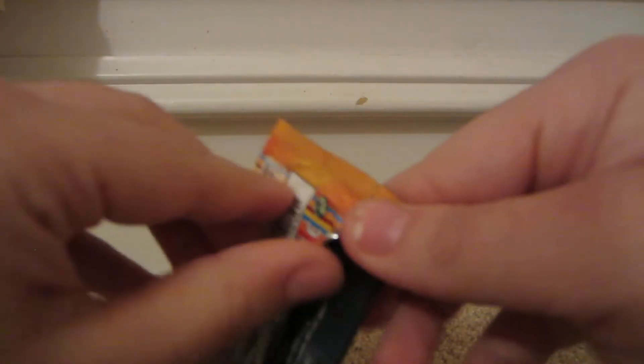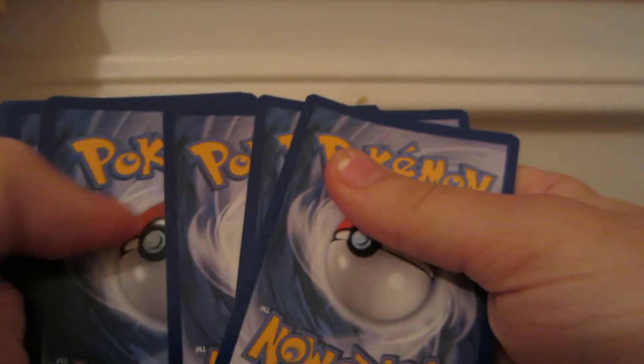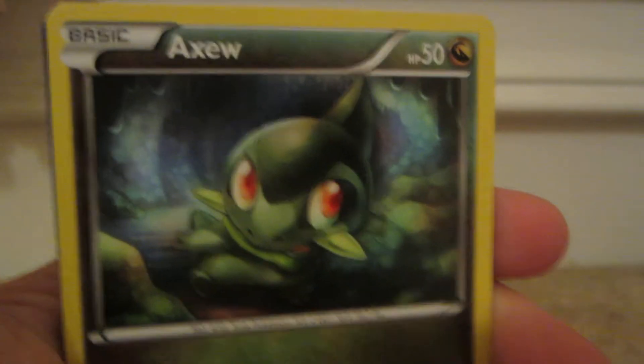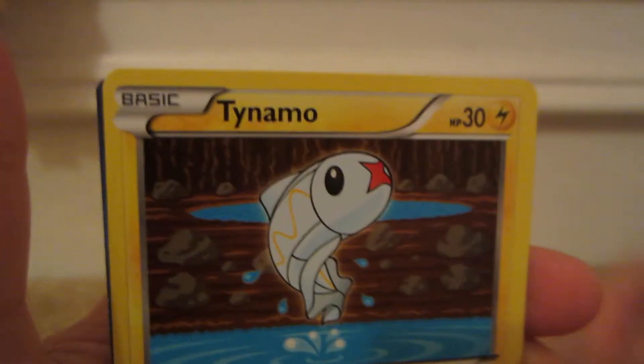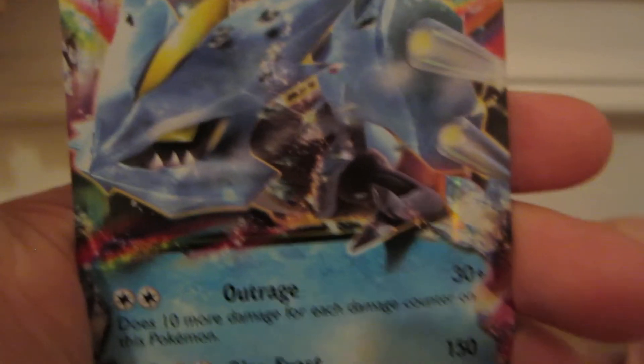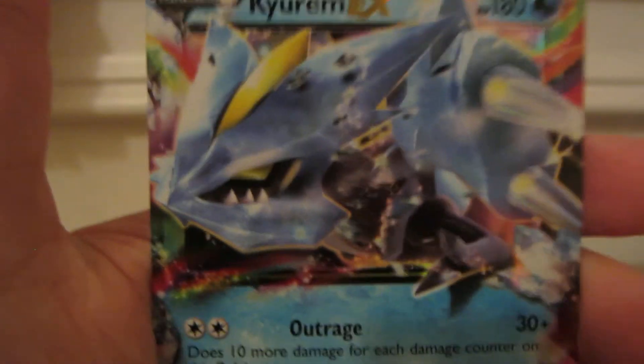Plasma Blast, with Genesect on the cover. If you could see my face, you'd see a gigantic smile right now. We have Machop, Golurk, Axew, Karrablast, Tynamo, Relicanth, Caitlin, and Tirtouga — however you pronounce it. Reverse is a Surskit, common. And the Rare is a Kyurem, lovely card — a Kyurem from Plasma Blast, lovely pull.